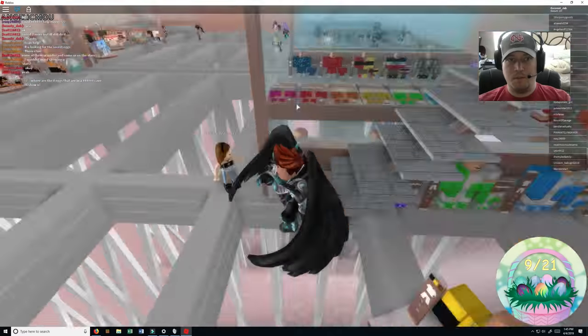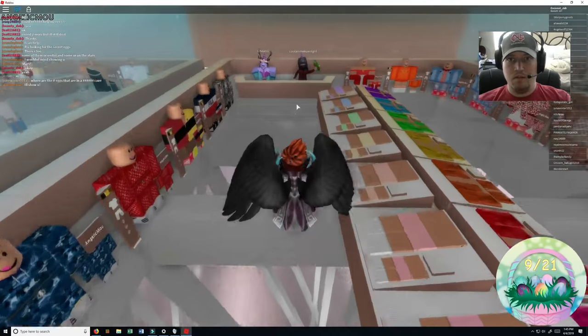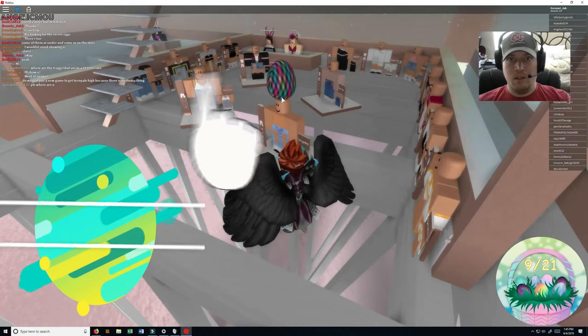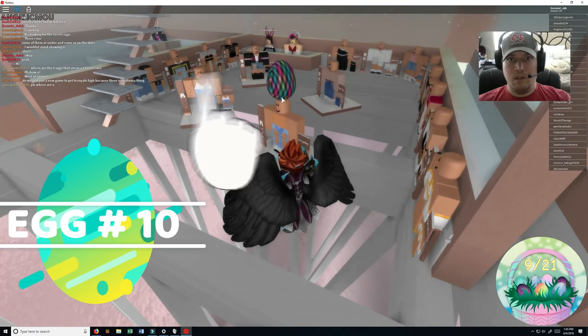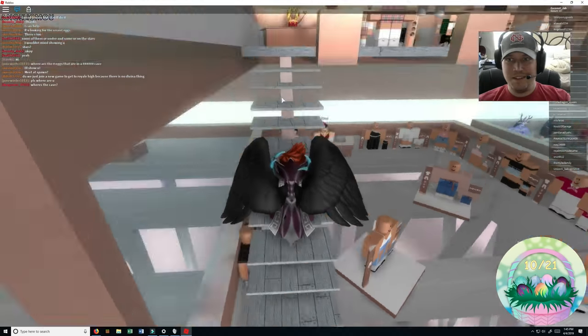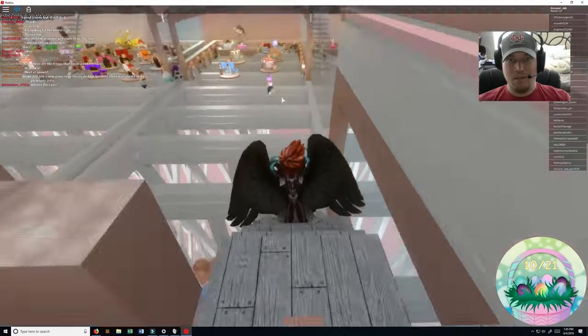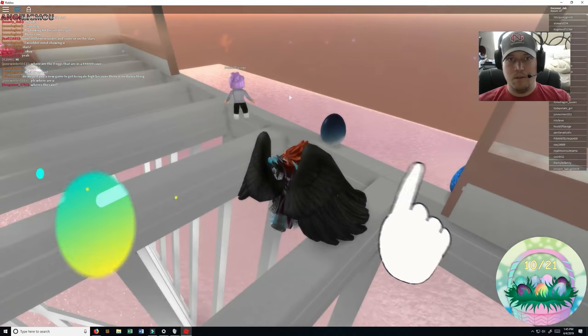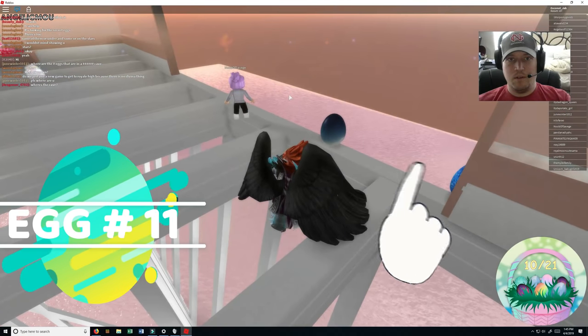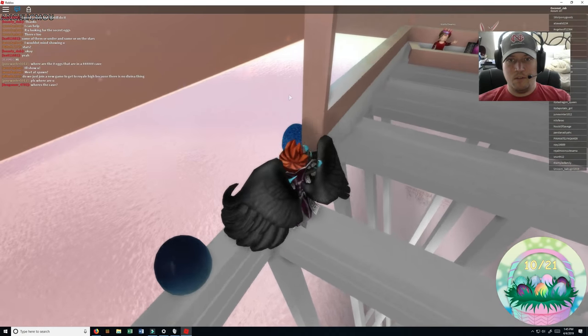Let's go upstairs and see if there's number ten. I don't see number ten up here. Is there one back here somewhere? Nope, no back. Number ten — right on top of that guy's head. That's a big egg, I don't see it. Number ten. Number eleven. There's none there. Goodness, there's number eleven.